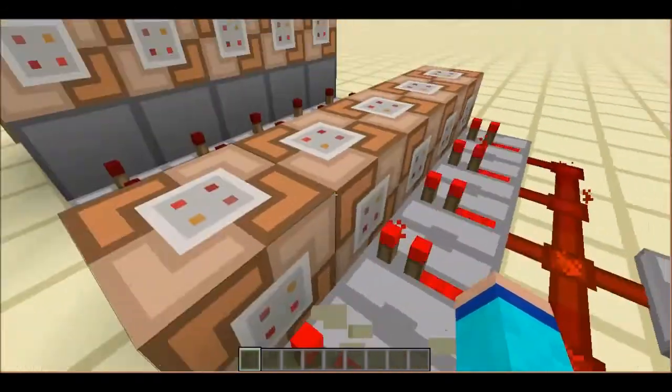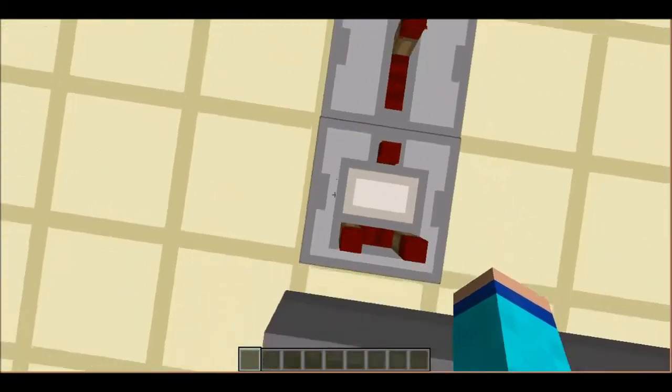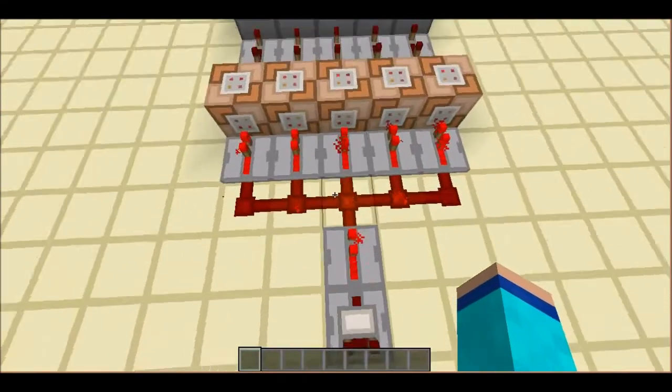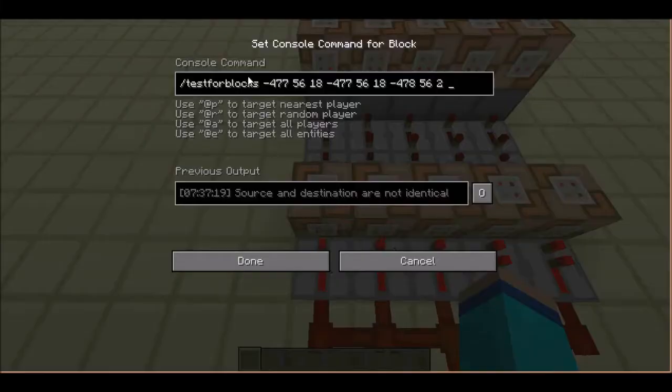So guys, this is the mechanics behind this custom crafting. We've got a hopper clock in here with an item going to and from it, and it sends an output signal which activates all these five command blocks.